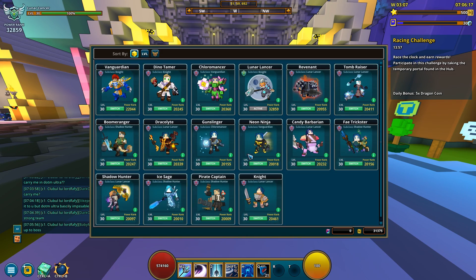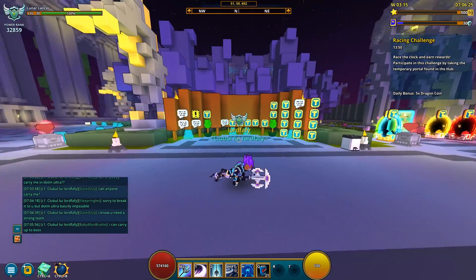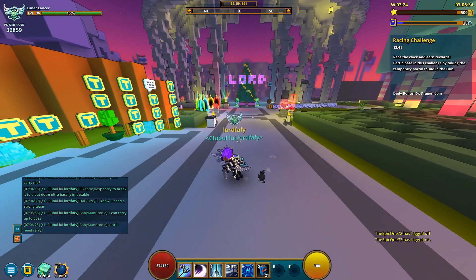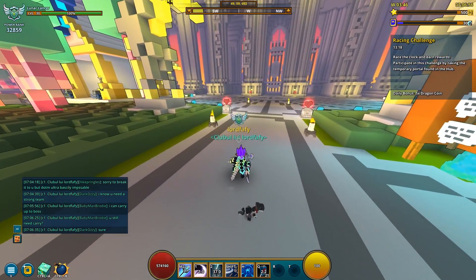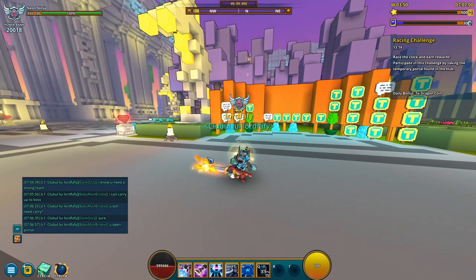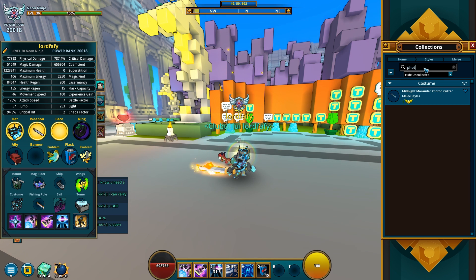Let me actually show you what this sword looks like. The main difference, besides the style itself, is the fact that you can actually use it on sword-wielding classes. You cannot use this mod on a spirit class, such as the Lunar Lancer. So let me find a sword-wielding class — probably the Neo Ninja. Once you get this mod, you will have to look up the style name.